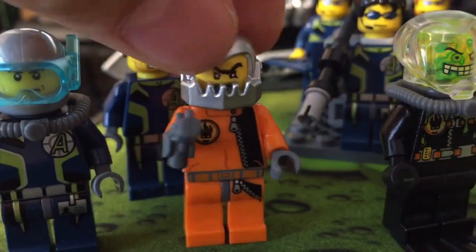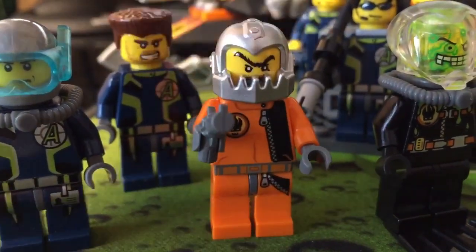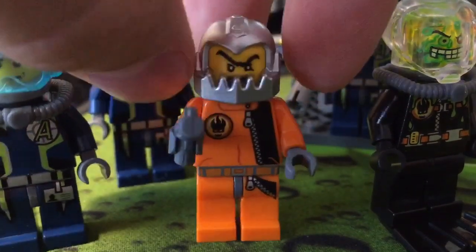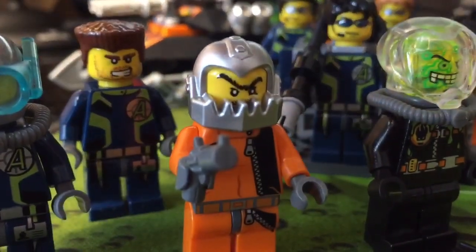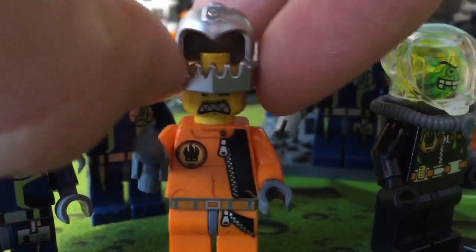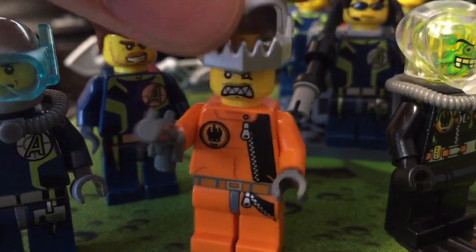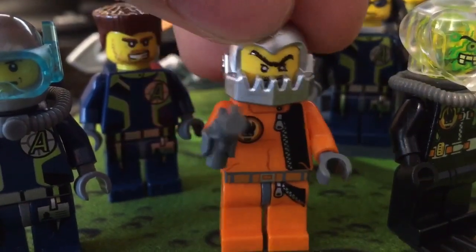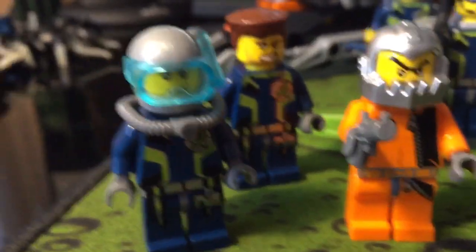Далее у нас есть Shark Joe, или как-то так его зовут. Этот чувак помешан на огне и большую часть своего времени проводит в море, захватывая агентов. Если мы снимем его забрало, мы можем увидеть его мутировавшие зубы. Одев обратно шлем, он становится ещё более грозным противником наших агентов.